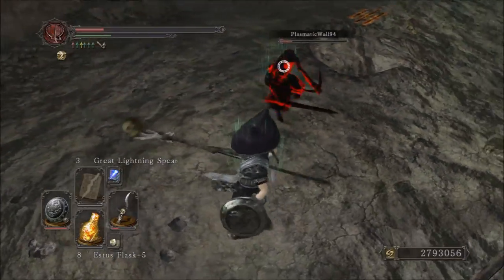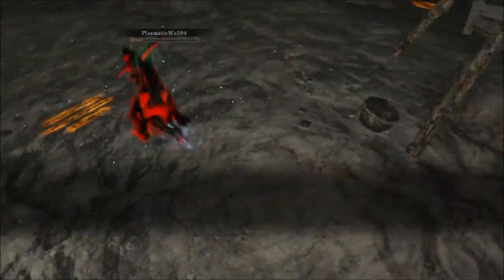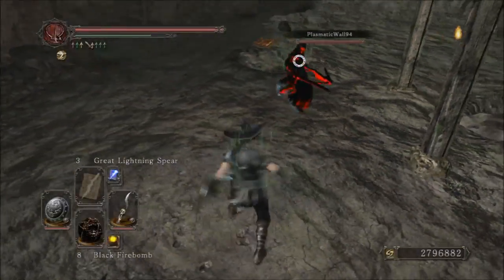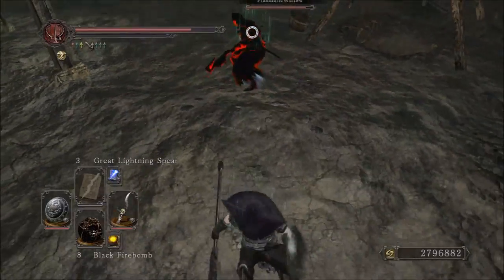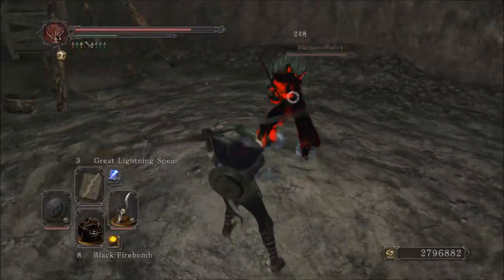When you're using this weapon, the one-handed R1s have the overhead swing and then the stab. That overhead swing can be used to bait other people in, and you can follow that up with a parry — chances are you'll find some success with that. Or you can go for the overhead swing, hold up your shield, and turtle poke them. That's also a good strategy.